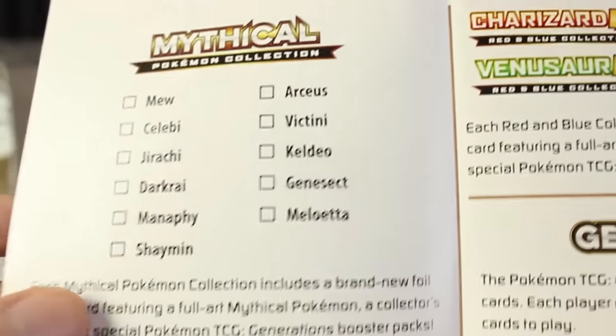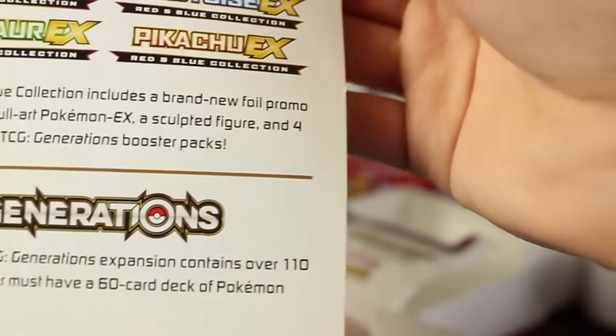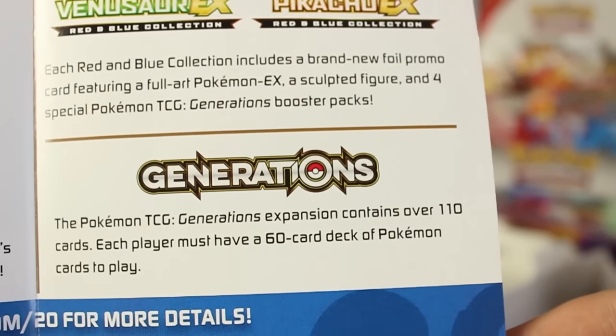I think Jirachi and Darkrai are next — I think this is going to go in order. That's going to have two packs of Generations each, so there's going to be a lot of ways to get this set. And it says right here that it contains over 110 cards, but I think that might be including the Reverse Holos. Not really sure what's up with that.